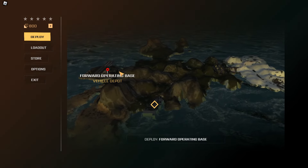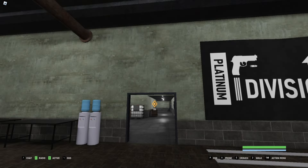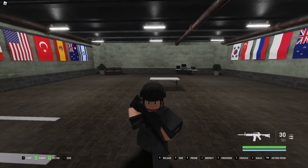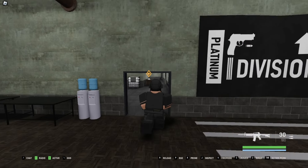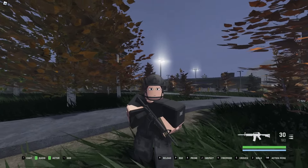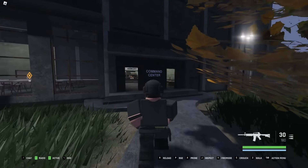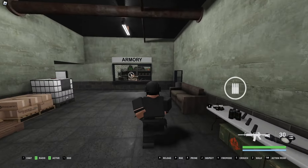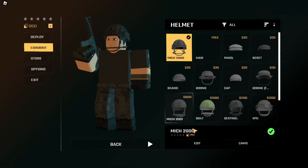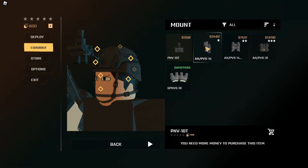First thing you want to do is head over to the forward operating base — this is the main base where all players spawn. This is headquarters. You can customize your character later but it shouldn't be too much of a concern right now. You'll want to save some money because when it gets nighttime in this game you're going to need night vision. Without it you won't be able to see a thing and you'll have a miserable time playing in the dark.